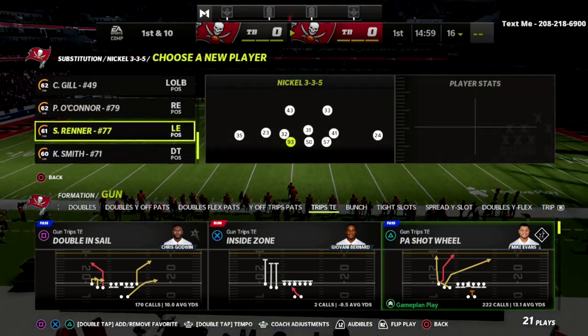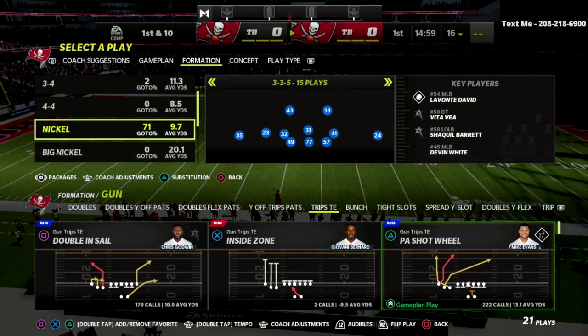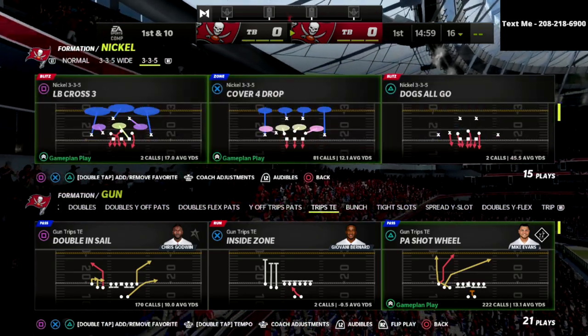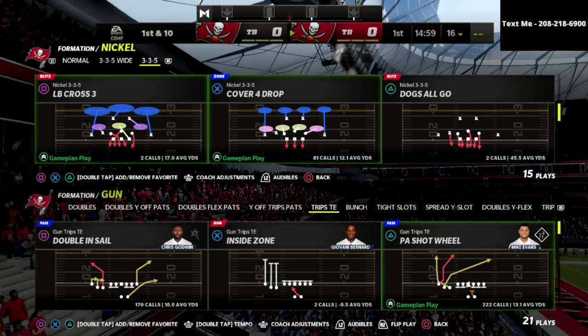I think the trips tight end is one of the best offenses, if not just the flat-out best offense in the game. The reason I think that is because you have an answer for pretty much anything that the defense is going to do to you.